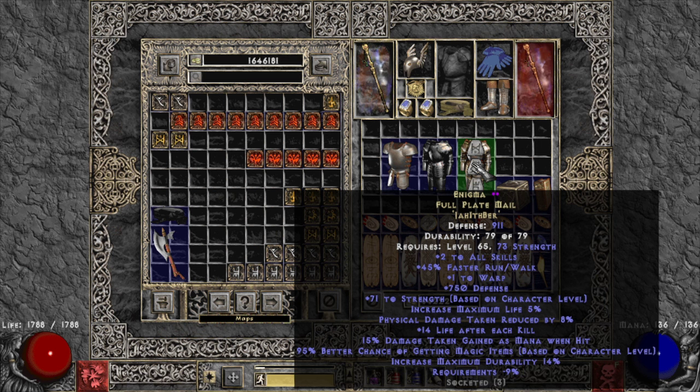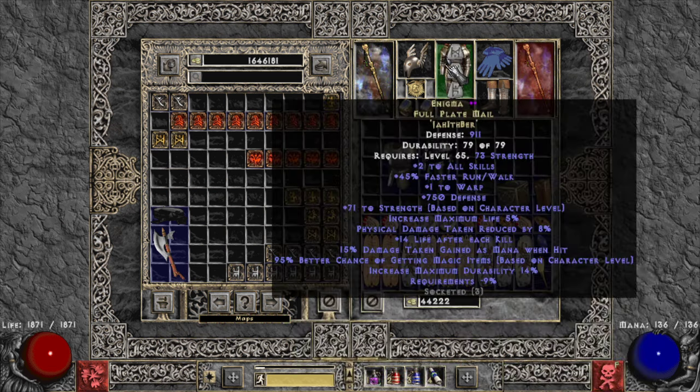This is actually the first patch where Barbarian really benefits from plus-all-skills items, because all-skills now increases Whirling Axe damage. Everything else on Enigma is great too — all the stats are good except maybe the defense bonus, but that doesn't matter.